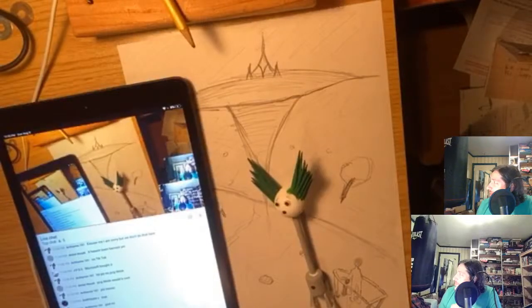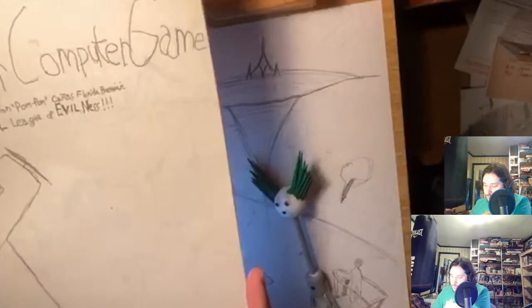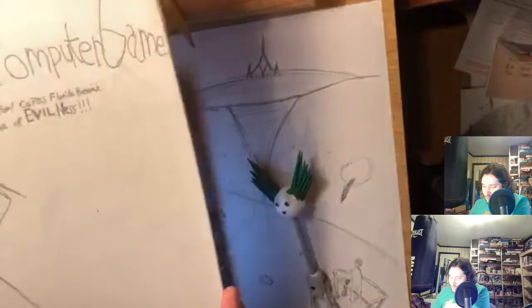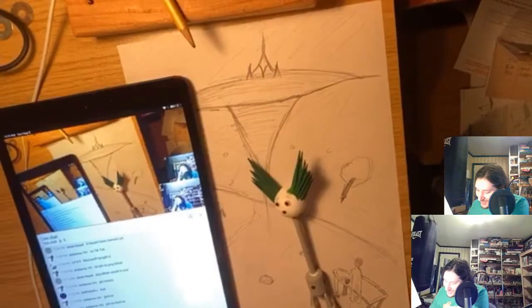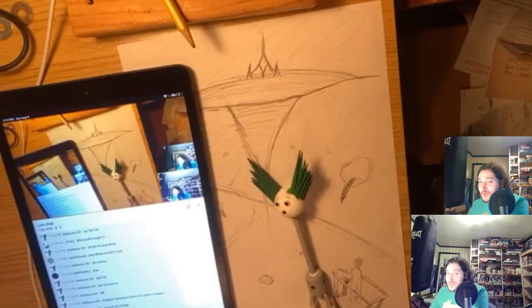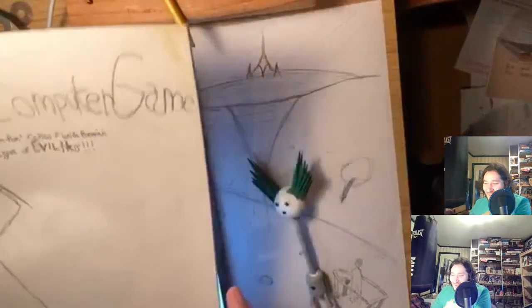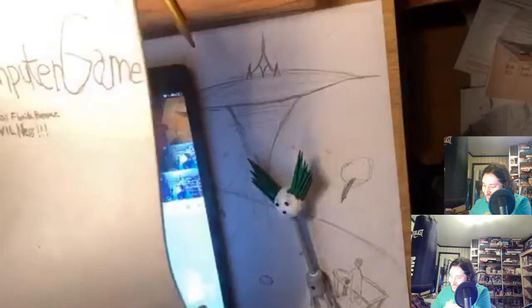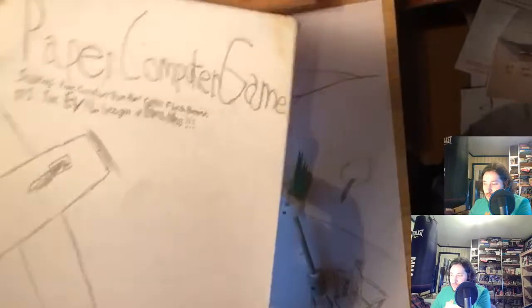Going back to what I was saying a minute ago — when I first started making PCGs, I sort of thought of myself as just like an imitation of Chris's games. This game, The Evil League of Evilness, my first real PCG. Starry says, "Imagine dancing in front of a piece of paper." No, it is too cringe — I don't know, dude. I'm pretty cringe. Anyway.